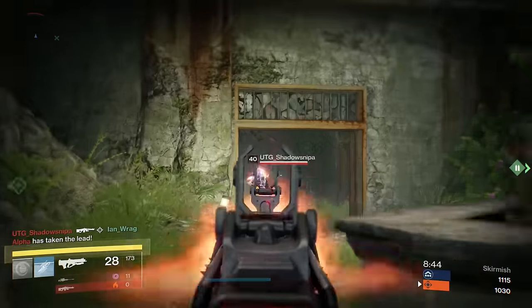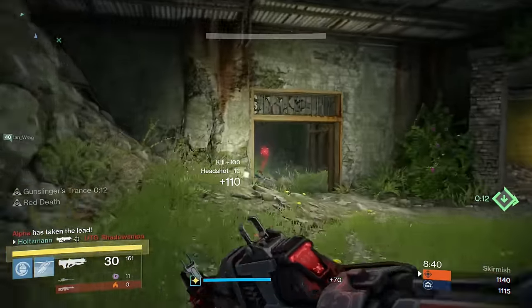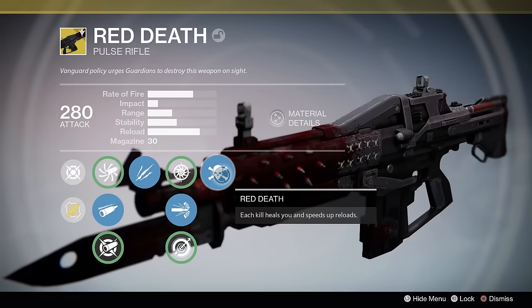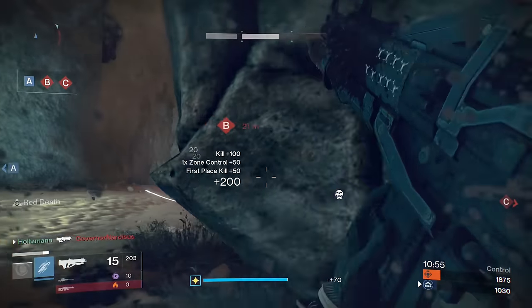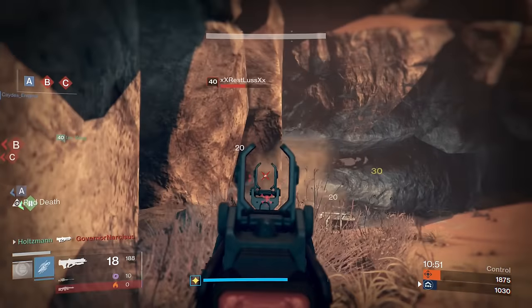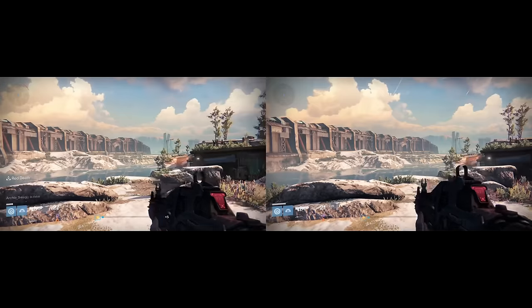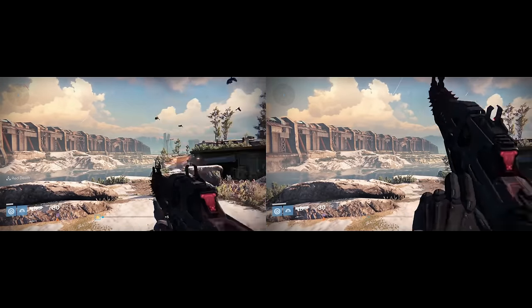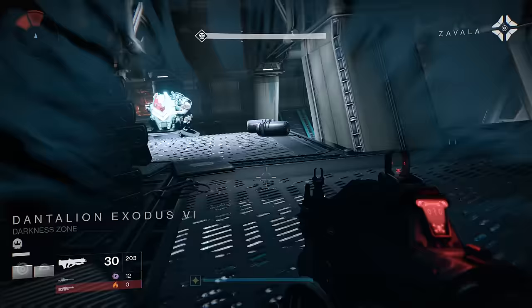For PvE, I highly recommend High Caliber Rounds to help stagger your targets. For PvP, I personally prefer Single Point Sling since it goes well with my playstyle, but High Caliber Rounds is also a good alternative if you find yourself losing one-on-one firefights. The final namesake perk is Red Death — each kill heals you and speeds up reload. The heal is immediate and allows you to continuously slay enemies without caring for your health. The reload portion will take about half a second off the reload time, and the reload buff lasts for 5 seconds. It does not refresh if you're chain-killing enemies — it will run out, and then you have to kill something again to get the bonus.